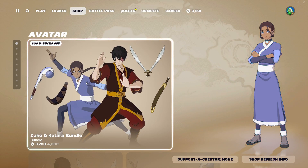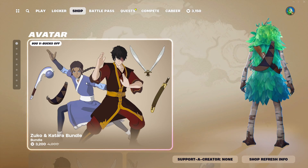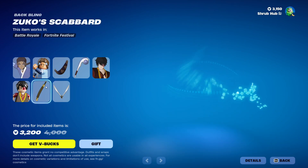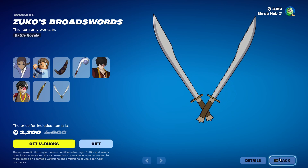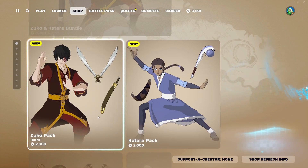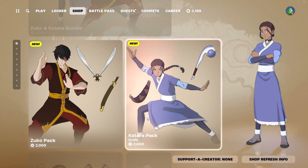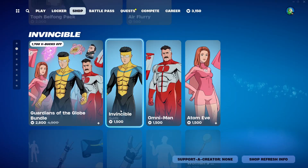Meaning they can basically sell the skins for whatever price they feel is worthy. For example, Zootor and Tatara are 3,200 V-Bucks. You heard me right — 3,200 V-Bucks for two skins with back blings and pickaxes. I would love to see what a glider costs because I'd have to pay my soul and a leg. And they're 2,000 V-Bucks separate. How is Fortnite selling these for 2,000 V-Bucks each?